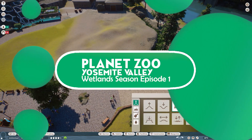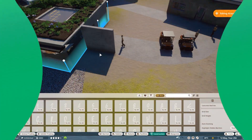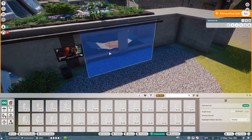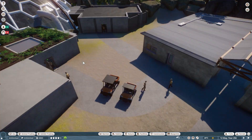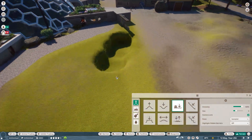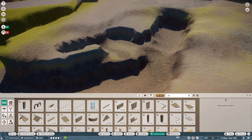Welcome everyone to Yosemite Valley Season Wetlands Episode 1. This is going to be a fantastic new start — a restart for the wetlands area, or the tropical dome area, in Planet Zoo Yosemite Valley. I'm going to call it Planet Zoo Yosemite Valley because it just became such a huge series for the entire game, at least for me, and that's the naming scheme I'm going with.